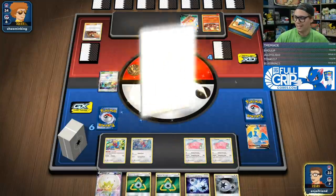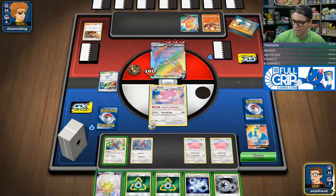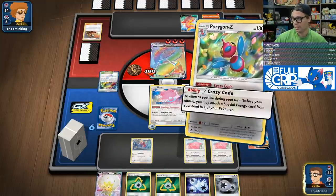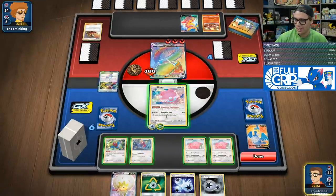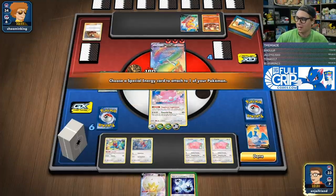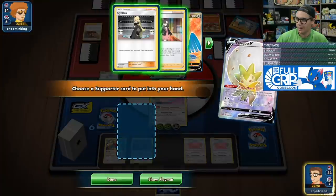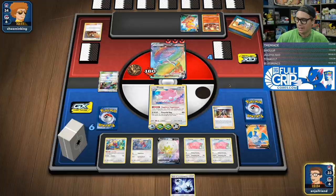Name a card, get a card. Let's go! Got Crazy Code. I only need to deal 160 damage — that's two heads. I'm not doing anything crazy. We're just going with the Recycle Energies, two heads, and the Twin Energy. We can Eldegoss for a Marnie, reset my opponent's hand — that seems really good.